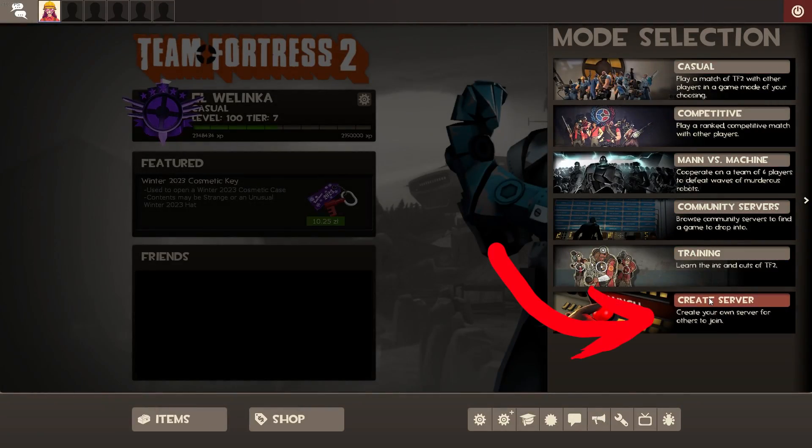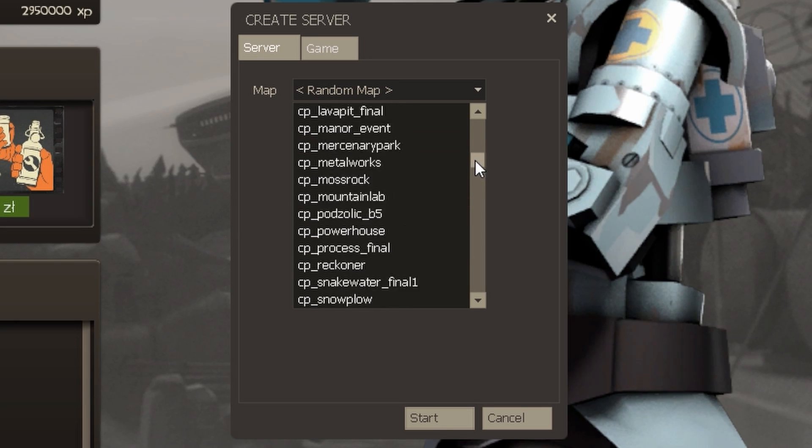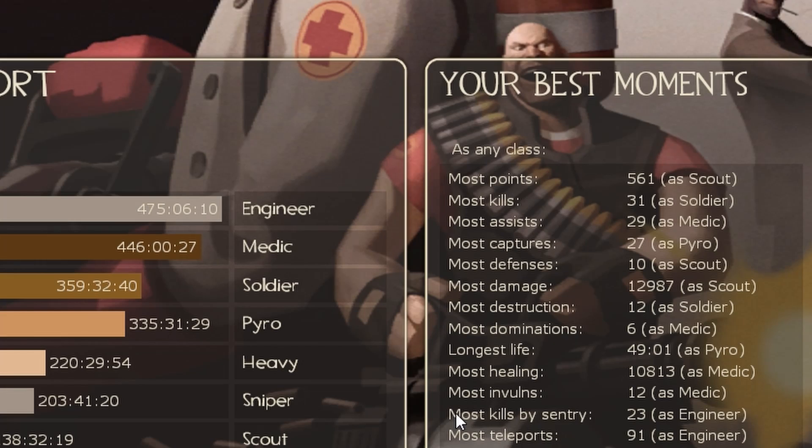Begin by selecting the create server option, then search the list to locate your desired map. Typically, these maps are denoted by a prefix indicating their mode, such as CP for control points or PL for payload. Pick the map, press start, and the game will launch.